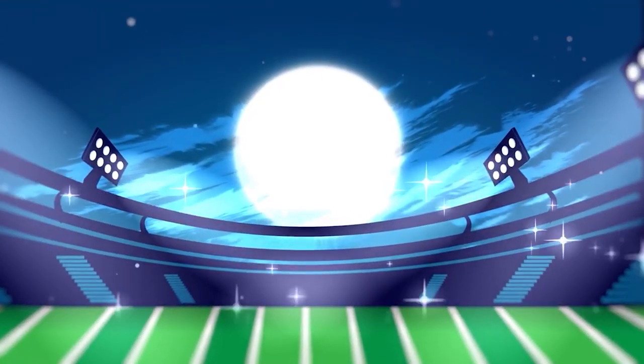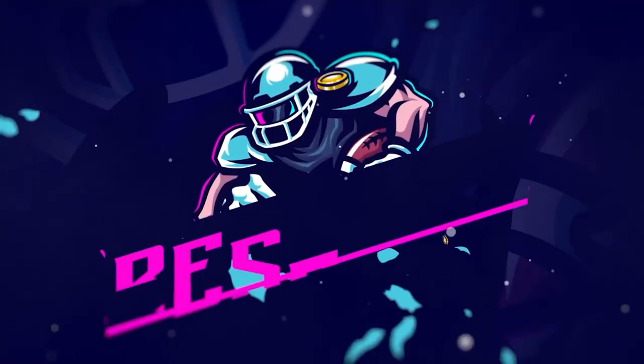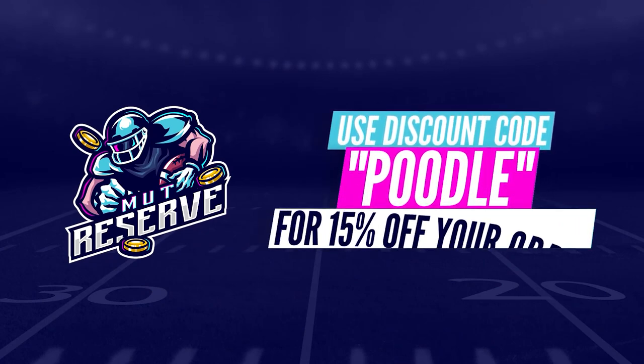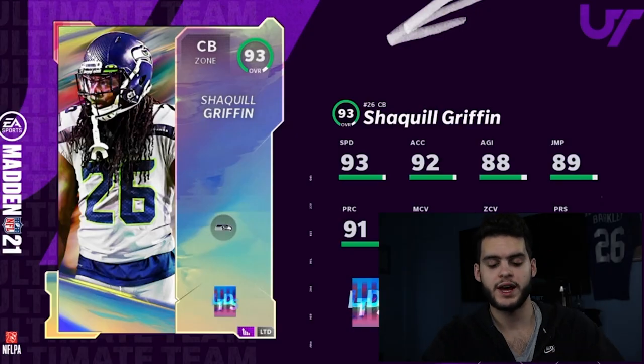Looking for cheap, fast, and reliable Madden Ultimate Team coins? Look no further than my sponsor muttreserve.com. They're super great with fast 24/7 support. Make sure to check them out and use code poodle at checkout for an additional 15% off your order.